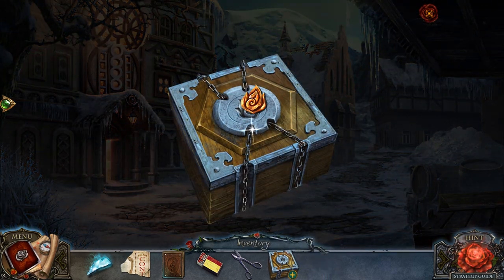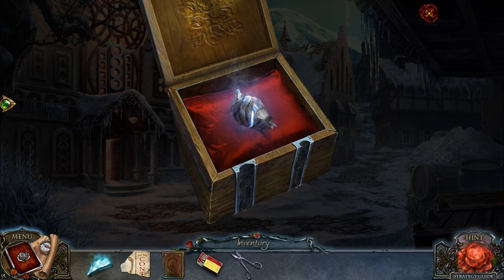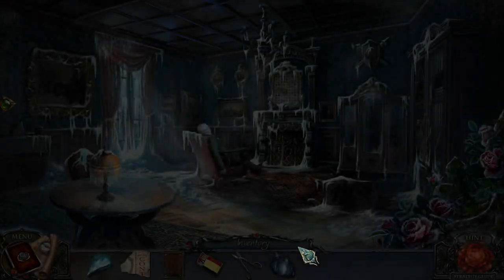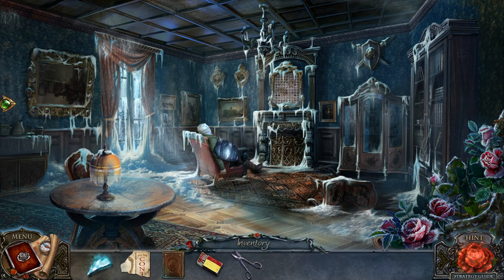Solving that puzzle gives us the Icy Queen's heart. Kai! I have the frozen heart.